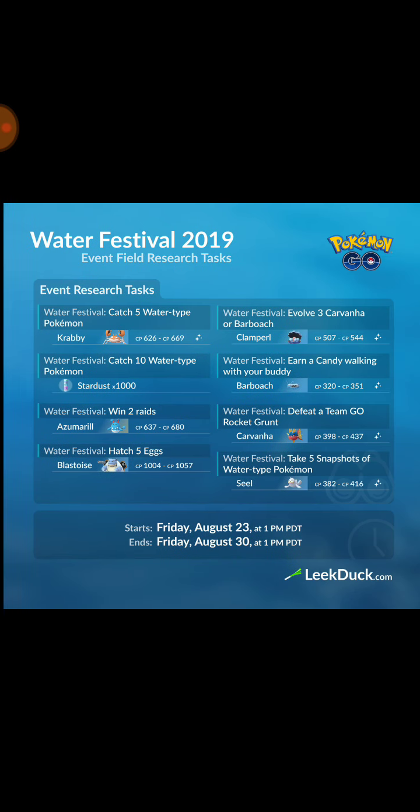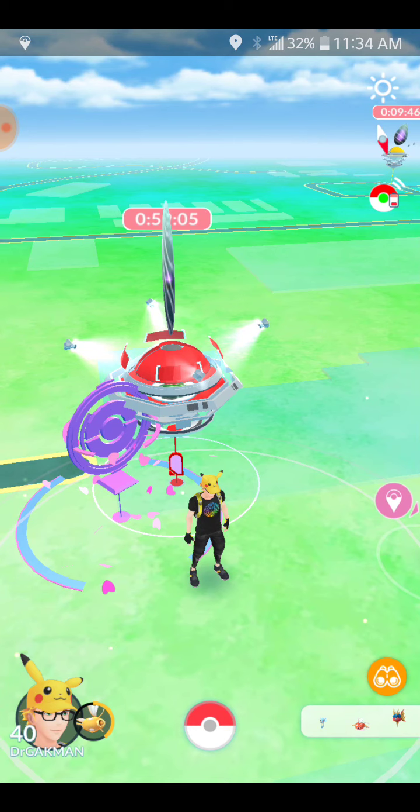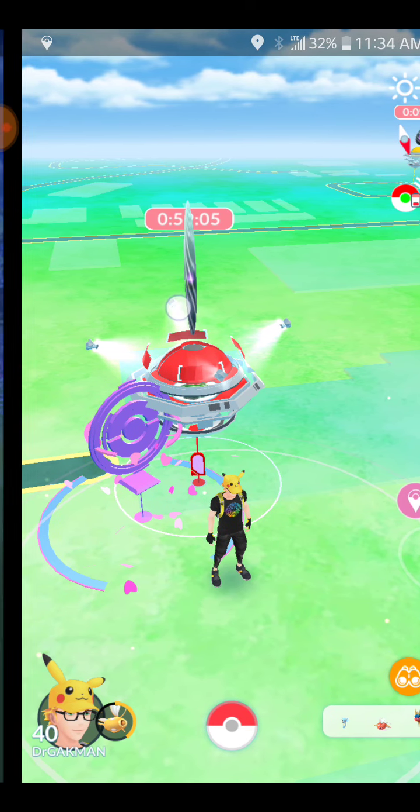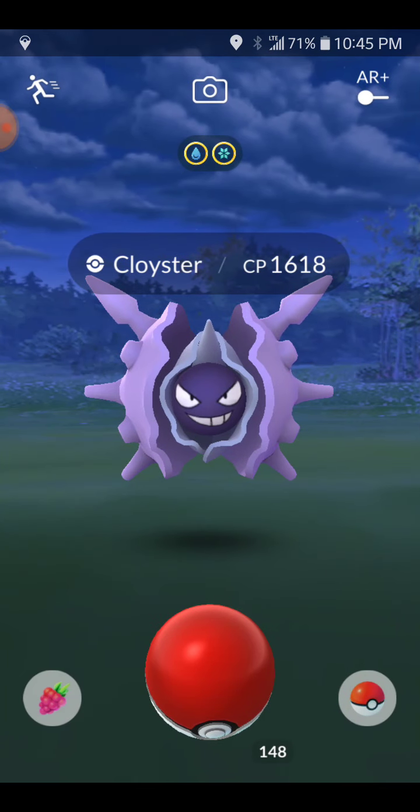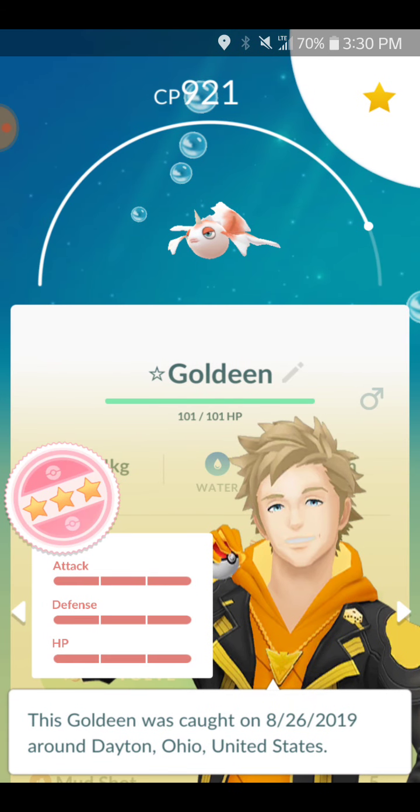Here is the water festival research — I'm pretty sure I showed these last week, but the water festival is about to end. There was a thin egg — that's uncommon to find in the wild. Here's some more research — this was the win against another trainer seven times, page five. And then I got a perfect Goldeen. A co-worker of mine told me this Goldeen that I caught was just perfect, so I caught it too and it was perfect. That was awesome.